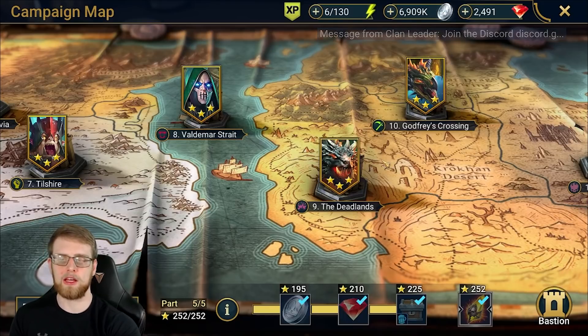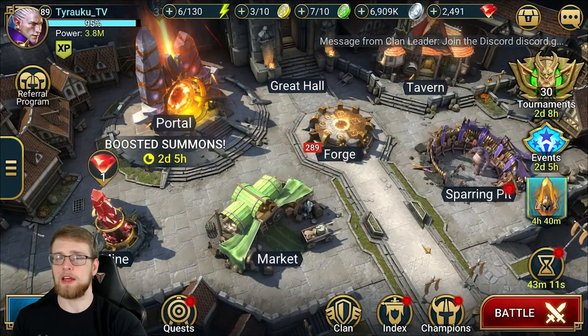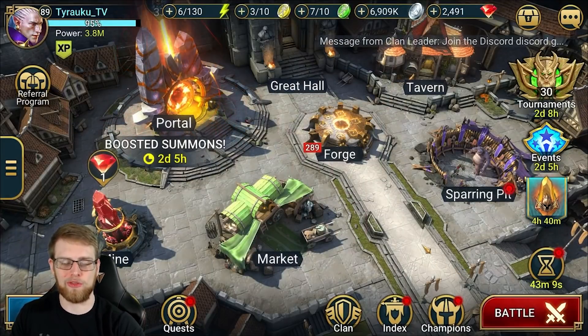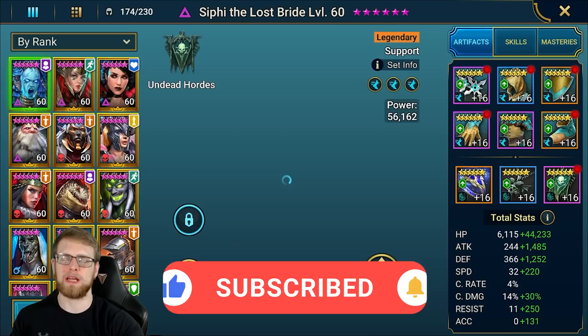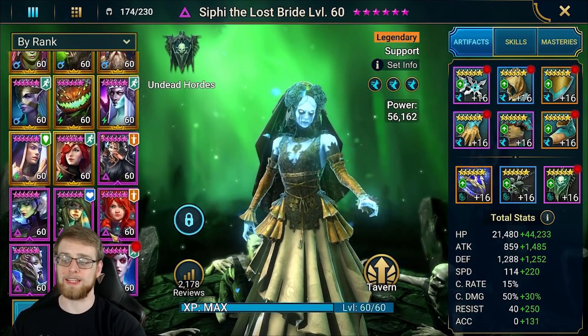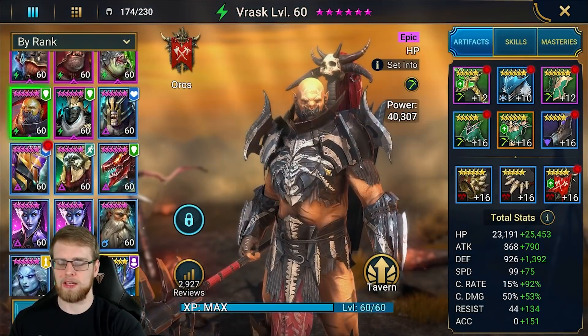You basically have a counter-attack but as a gear set, so instead of having a champion like Martyr or Valkyrie, you can do it via gear. Obviously it's not going to be as good as those counter-attacks, but we'll jump into retaliation and go over it. If you're enjoying this type of content, don't forget to drop a like, subscribe if you want to see more, and leave a comment — it helps so much with the algorithm.